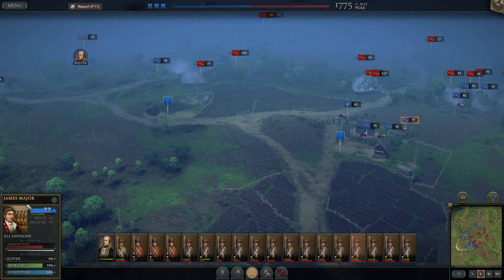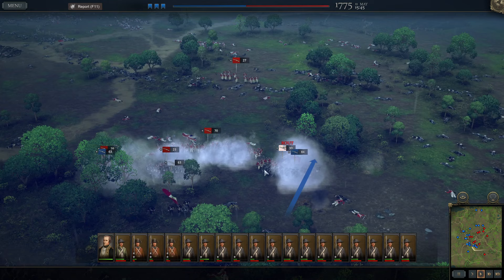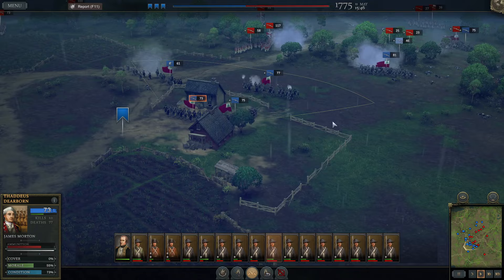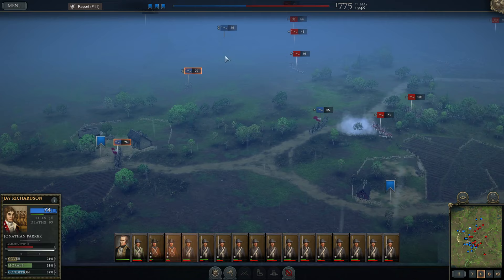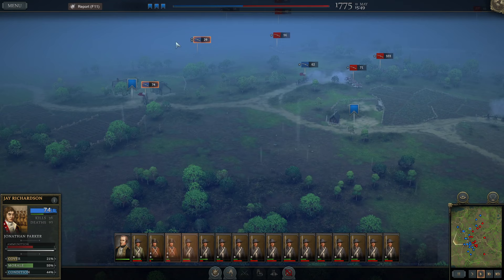We'll hold out at the farmhouse here. I want to make sure our general doesn't get killed, so I'm pulling him back. We did manage to route one of their units — they routed one of ours too, so it's not much of a trade-off in our benefit. Let's get that 58th right there. I love those flanking shots — you can already see a bunch of redcoats dropping just from that volley. Was it Washington that said 'live to fight another day'? I think that's the situation we find ourselves in. Falling back at this point is going to save a lot of lives.